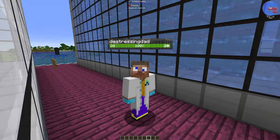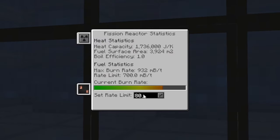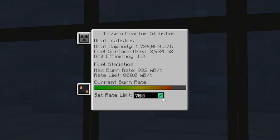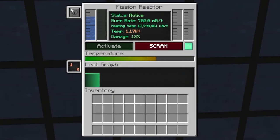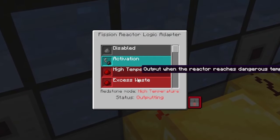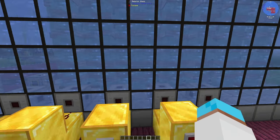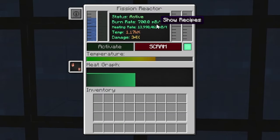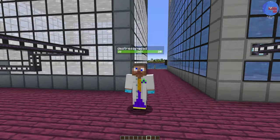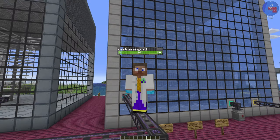Did you guess what the problem was? This is the problem with this size reactor. If I try to go to 800, my alarm goes off — that's one of the logic adapters triggering a high temperature warning. I can only run this at 700 millibuckets per tick burn rate. I've got 250 more to go but can't use it. Well, you can use sodium to cool these things down, but we'll leave that for another video.